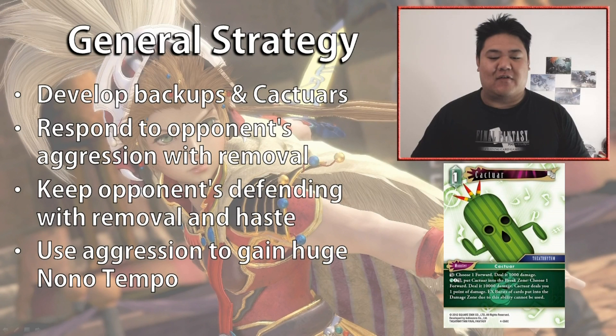You basically use your aggression to gain additional value via Nono, which we're running three copies of. Nono is a really strong backup — I looked at it from pre-release and noticed it was really strong, and this is one of the best decks to take advantage of Nono in my opinion.